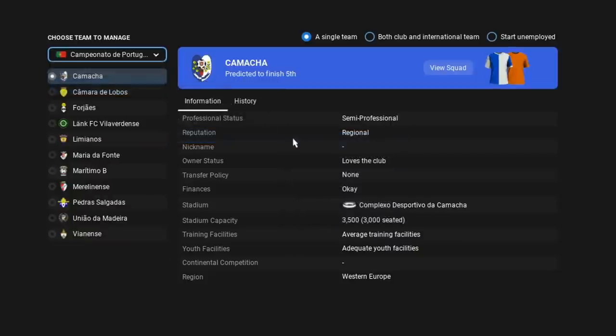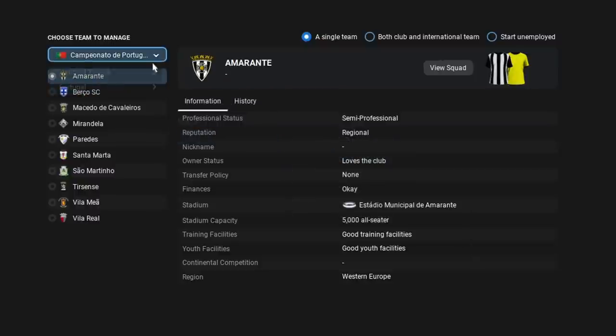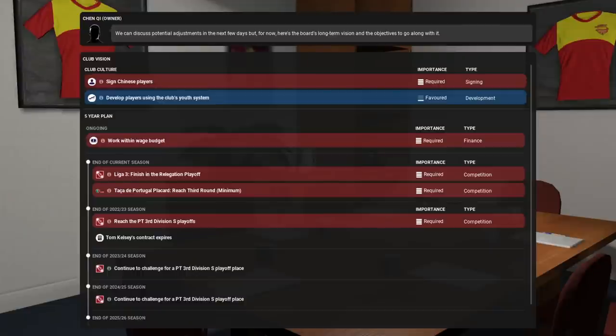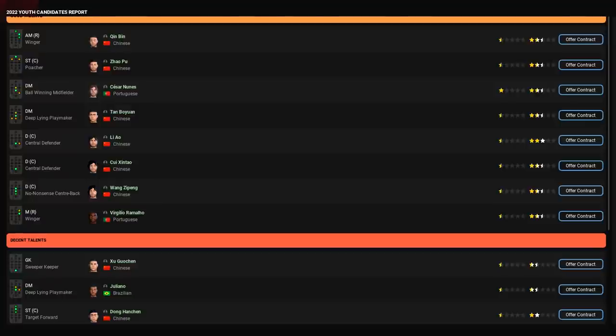They started with a classic lower-league pick — going into the Portuguese lower leagues and finding a team called Oriental Dragon. There are 96 teams in the Portuguese lower league, and this one just had to be done. The club had a requirement to sign a significant number of Chinese players because they were owned by Chinese owners — not wealthy ones. So the majority of the youth intake every year was Chinese, which has been consistent throughout the entire save. It's so cool getting a large dose of Chinese youth national team players every year.